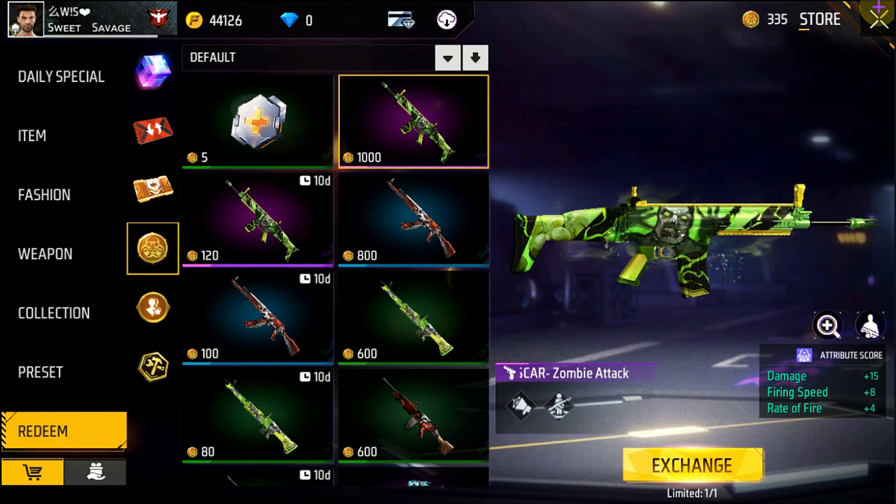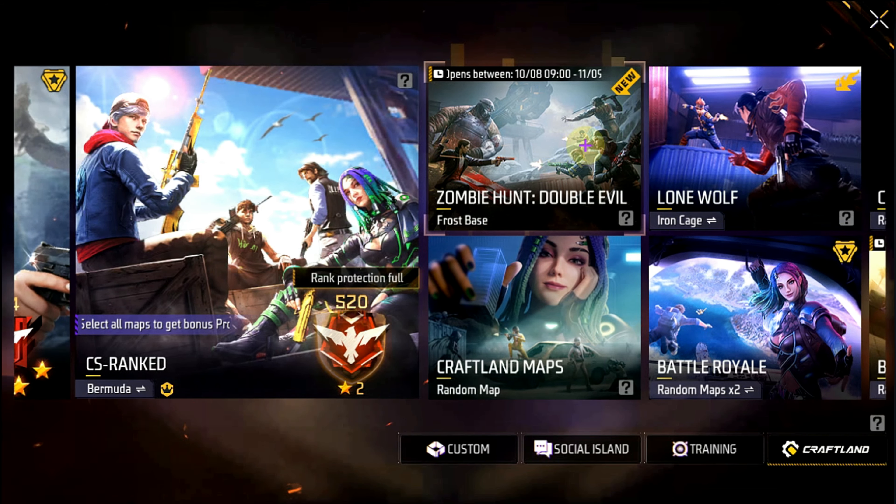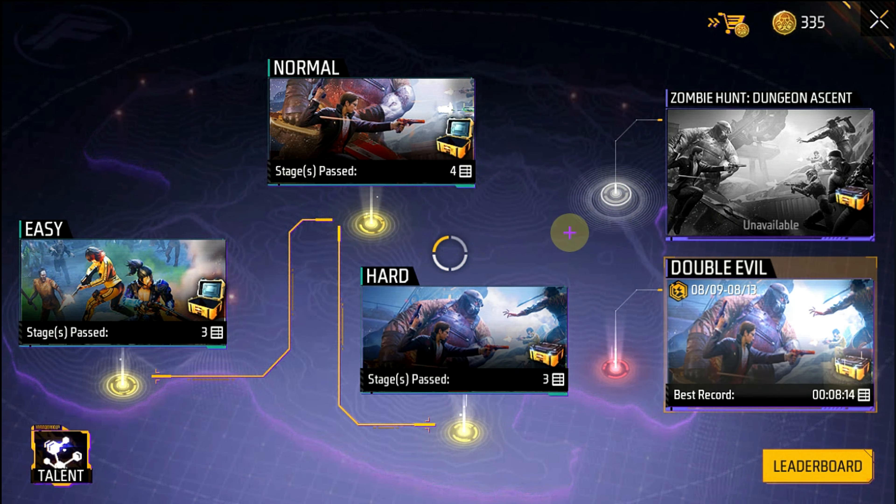Basically, this is a zombie mode. If you go here, you can see the zombie mode. You have to play this zombie mode, and when you play, you will get tokens. You can play a lot of levels, especially double evil and hard, which give you more tokens.